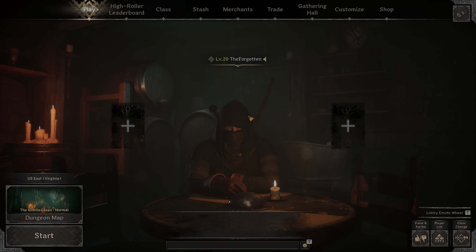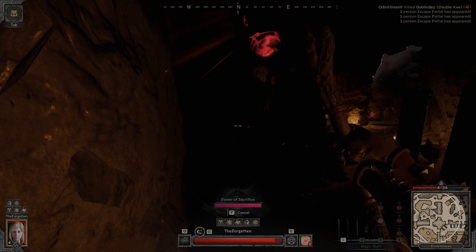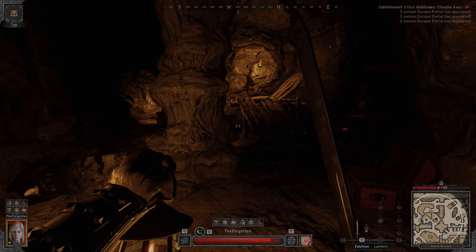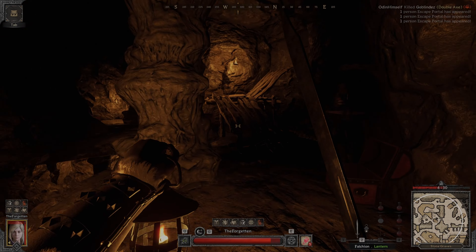You guys are playing the warlock all wrong — let me show you how it's done. This spell is Power of Sacrifice, and if you don't know what it does, it gives you a huge strength boost at the cost of 3 HP per second for 12 seconds. But let me let you in on a little secret: there's a bug right now.